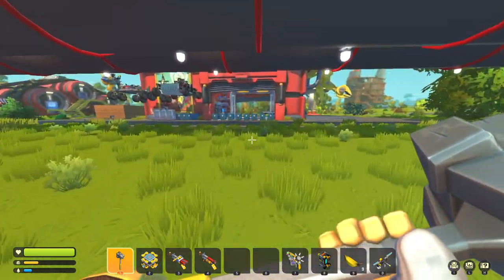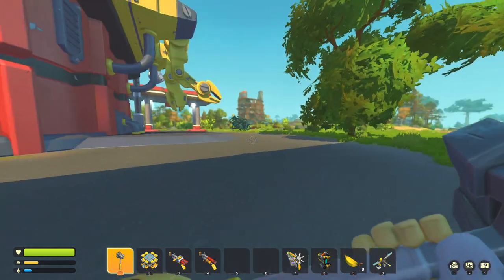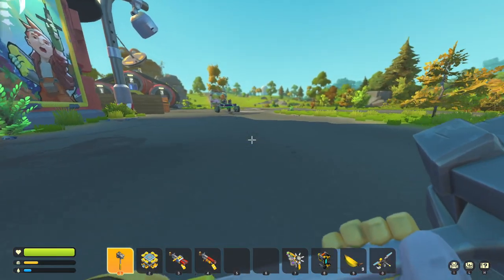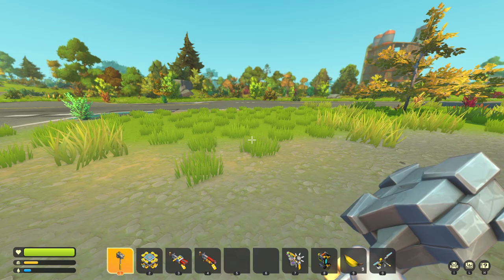Typically there will be some body of water relatively close to the mechanic station, but since the world is randomly generated, it might be behind it, in front of it — there should be water somewhere nearby. If there's no water near where you want to set up, you probably want to recreate and choose another world, because without water it's going to be very tough to grow your farm.